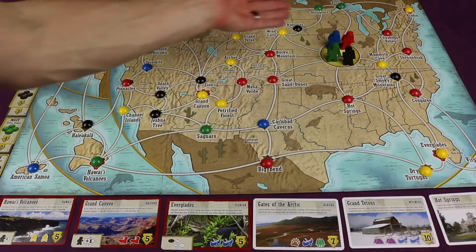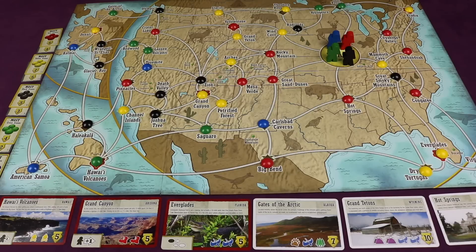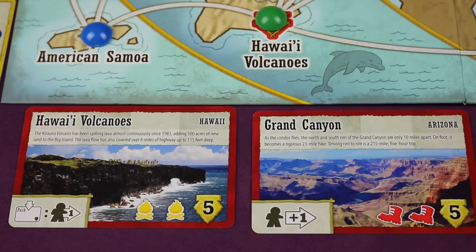Over the course of the game, players are going to be moving around the country going into different parks and trying to experience those parks to get points. Each game, three randomized major parks will be put up and it will tell you the name of the park, what state it's in, and what you need to do to experience that park to get the points listed there. Each of these parks also has something written about it so you can learn about the park, which is really cool.